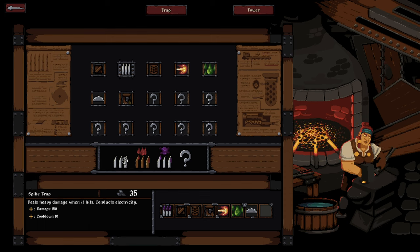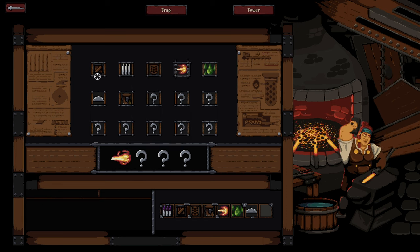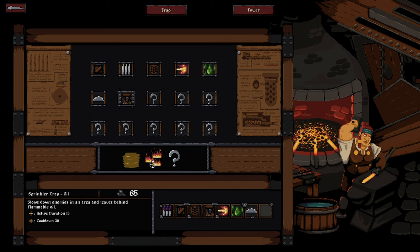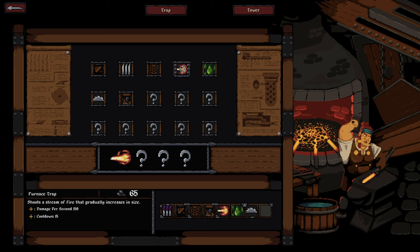Traps also have different variants at different price points. For instance, spike traps can come as a poison version and even a bleeding version, supporting different playstyles. Traps can also combo with one another — for example, the mud trap can be upgraded or side-graded into a sprinkler trap, which lays an oil carpet instead of a mud carpet, and that works beautifully with furnaces that ignite it for nice elemental chain effects.